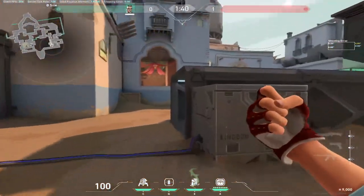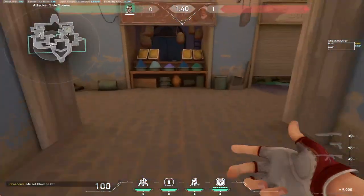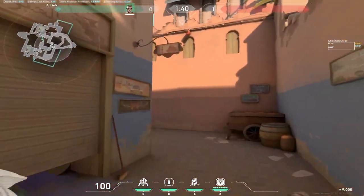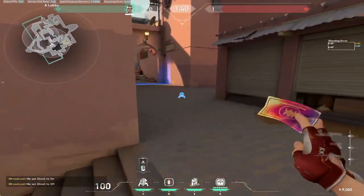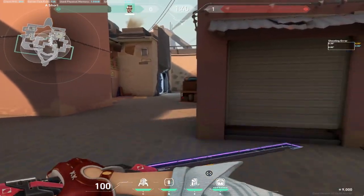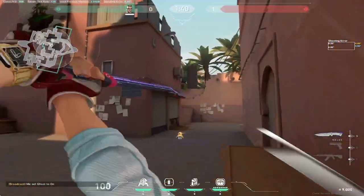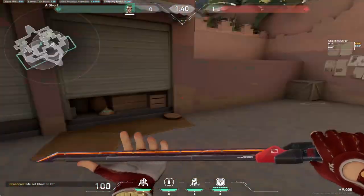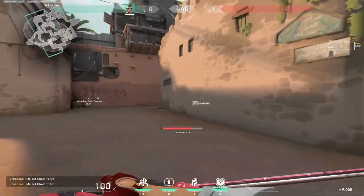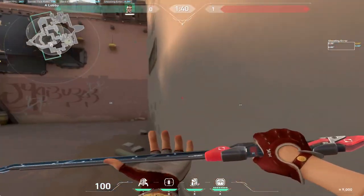On offense, I would recommend placing the trip here because this trip watches both sides — it's pretty much impossible to flank you once the trip is up. If you're lurking showers I would recommend coming here and placing the trip here. If your team is going B and you're lurking alone, hold on to the trip, lurk showers, and if you're not going on site come back and place a late trip here — it won't do too much but it's better safe than sorry. The reason I put it here when going A is because if I put it in showers it won't activate while I'm lurking, making it useless.